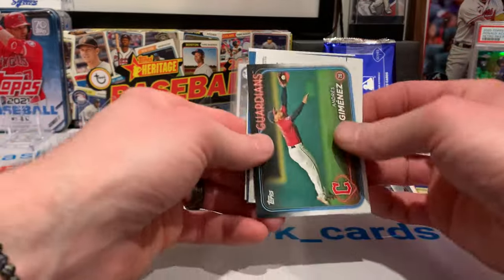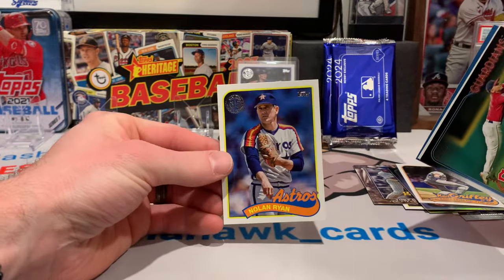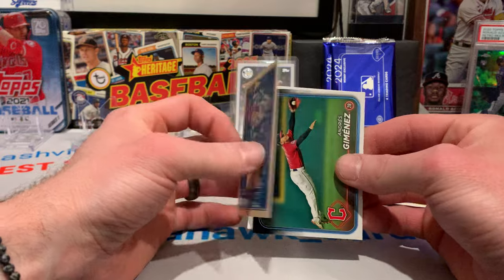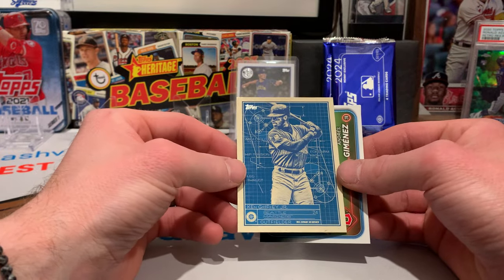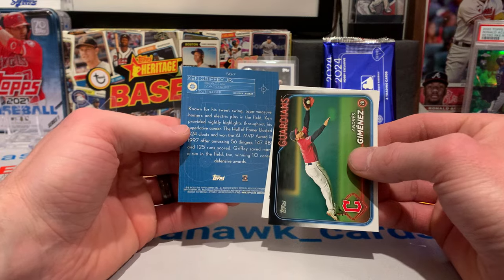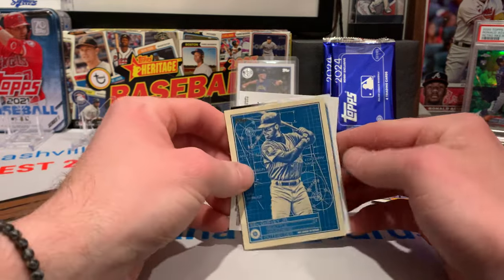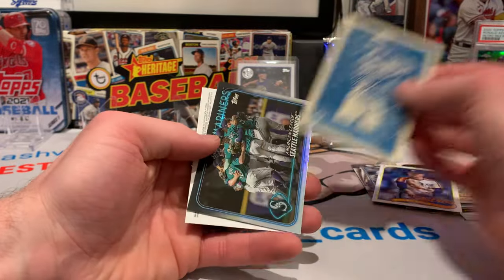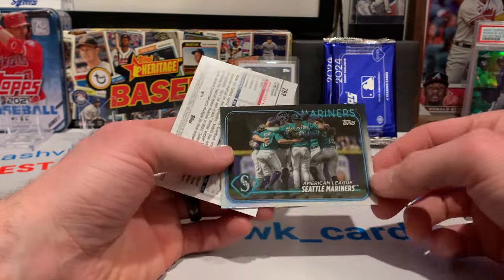Let's get to the good stuff here. We've got the 89 Nolan Ryan — that's a sick looking card. And we've got the Griffey. I haven't done my homework, but it's something about blueprint — those cards that are backwards.